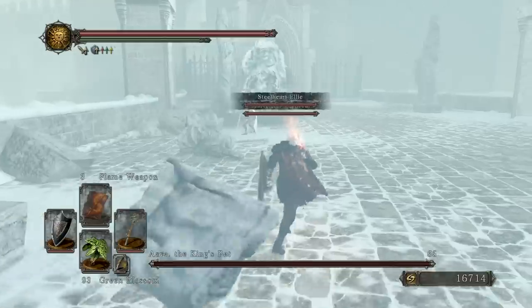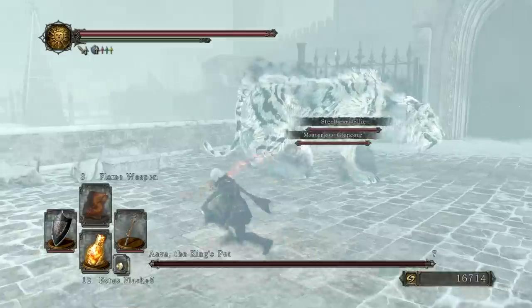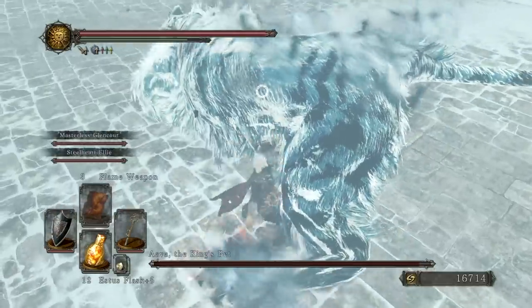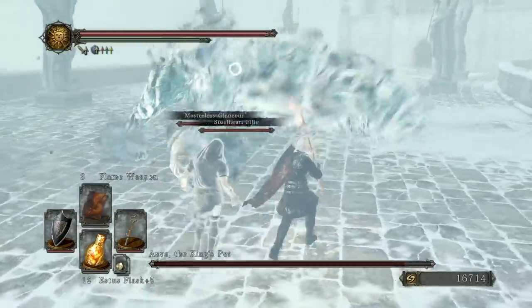For those of you who don't know, you can get Flame Weapon by trading the Old Witch's Soul with Straid, and you get the Old Witch's Soul by killing the Lost Sinner on New Game Plus or above. I decided since this was an icy area that Flame Weapon might actually prove fairly useful.